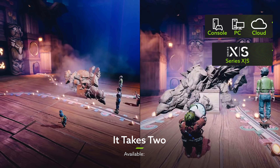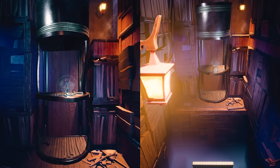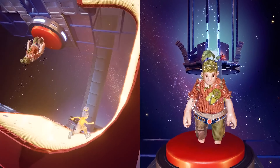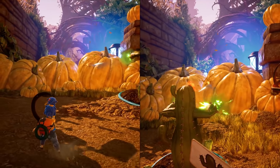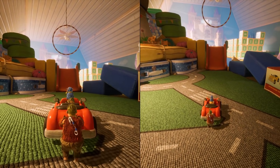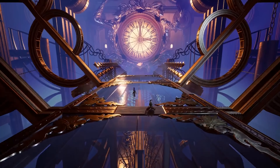If you and your partner weathered lockdown together without breaking a sweat and are looking for the next challenge, why not try your hand at the fantastical co-op platformer It Takes Two? Like any relationship, May and Cody's marriage has its share of problems. They don't always communicate as well as they could. Sometimes they struggle to make time for one another. They've accidentally been turned into tiny dolls by an errant magical spell — just normal couple stuff. So begins an epic quest to return them to their human forms, with each new section of the game throwing new obstacles and new abilities into the mix.